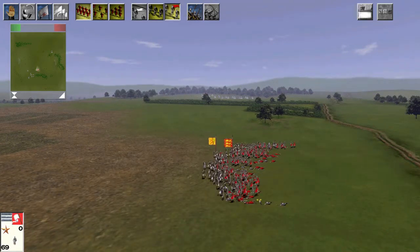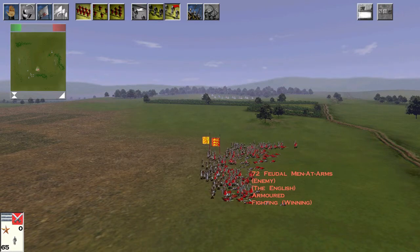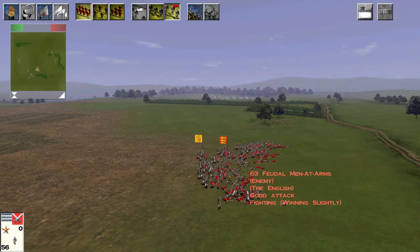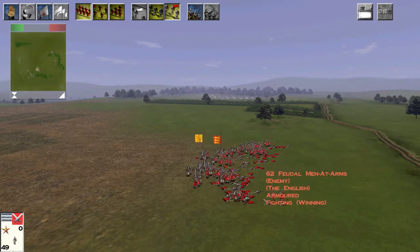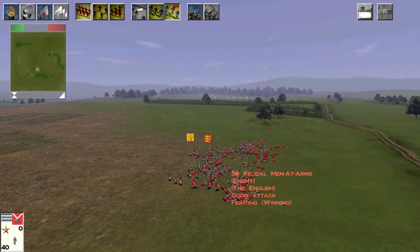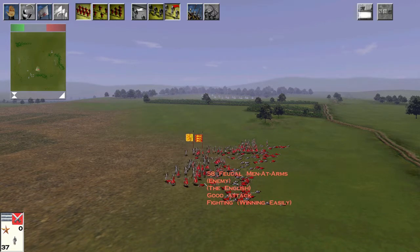However, as the fight goes on, it rapidly starts to turn against the Highlanders. This exchange may still be cost effective, depending on your objectives. Half of 350 is 175, and Highlanders only cost 150, so you've already got your money back.